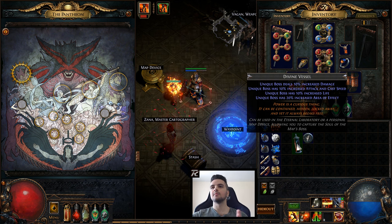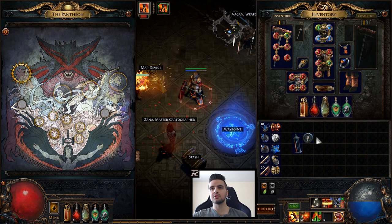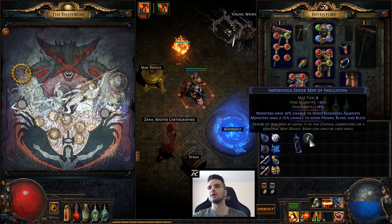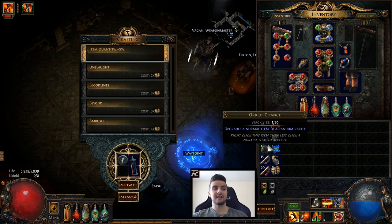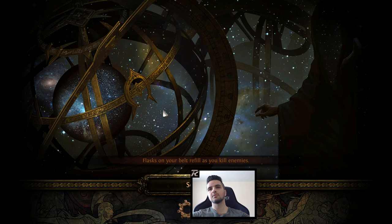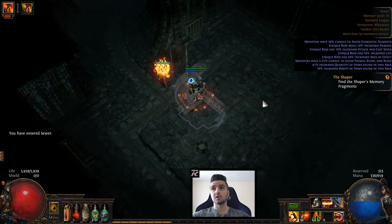I'm not sure, but you might actually be able to buy the divine vessel as well — I'll explain why I think that later. Basically it boosts the unique boss. What we're going to do is capture the first one here — it's a spider from the sewer map. You put the map in the map device and put the divine vessel right next to it, activate it, open the map, and when you go in nothing looks different. Just go to the boss and kill it.